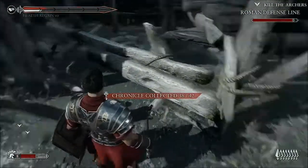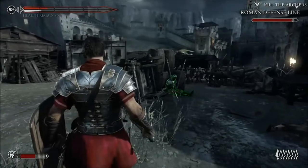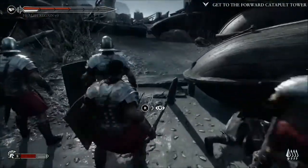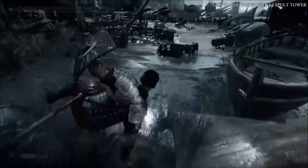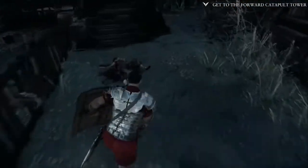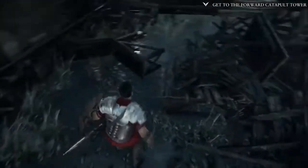As you progress, you'll go ahead and finish that area. Once you finish this area, get through all the archers and everything and clear out these guys, drop down and jump over this wall. If you go to the right, you're actually going to pick up your chronicle that's sitting right here.